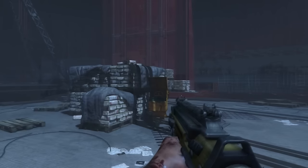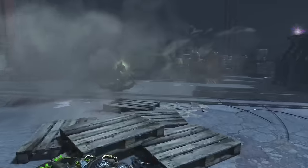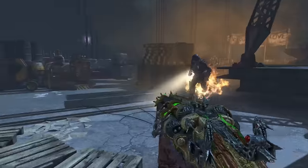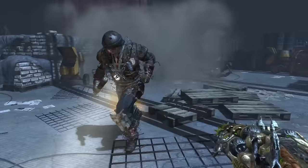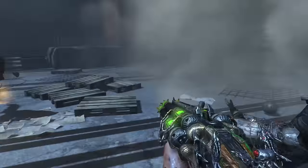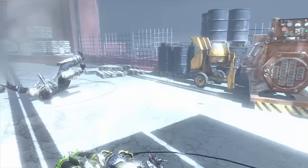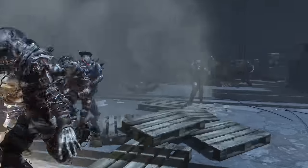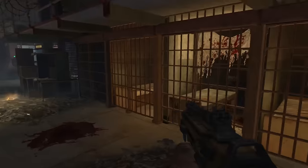I recommend one person training and one person sitting back. Brutus will spawn and there might be multiple, so just keep running in the same area right in front of Jug while the other person stays back. You will need 50 kills with your tomahawk only — you can't shoot your gun if you want to get the upgraded tomahawk.